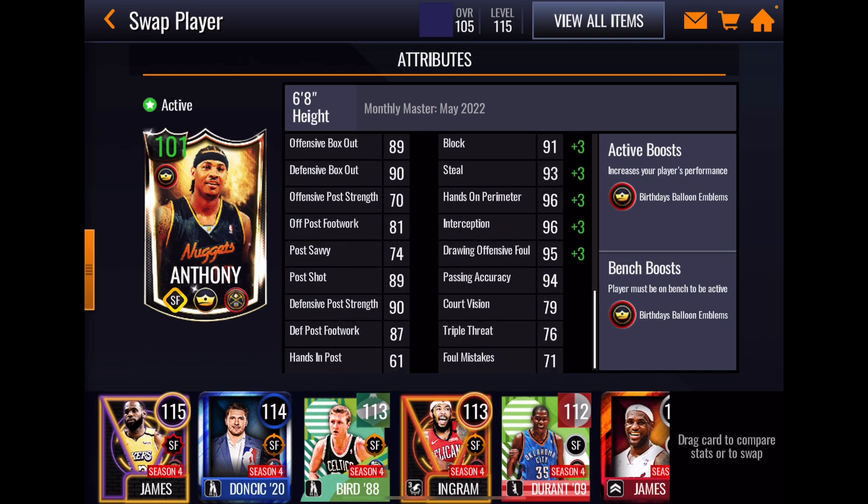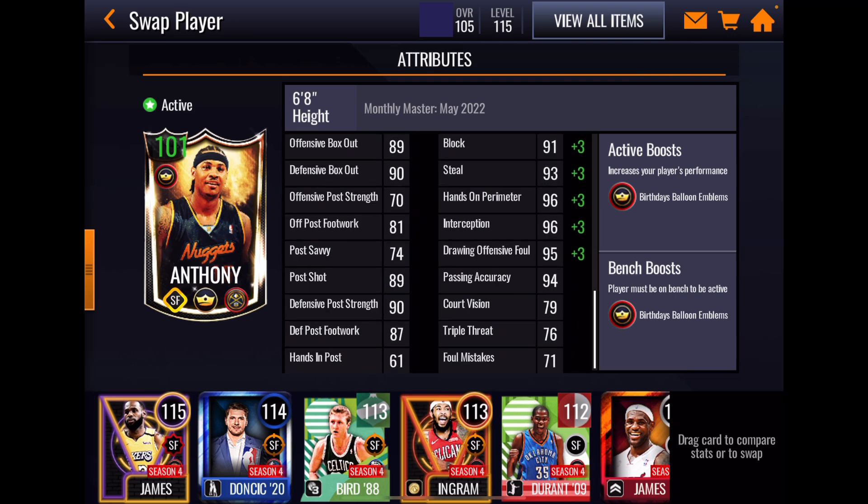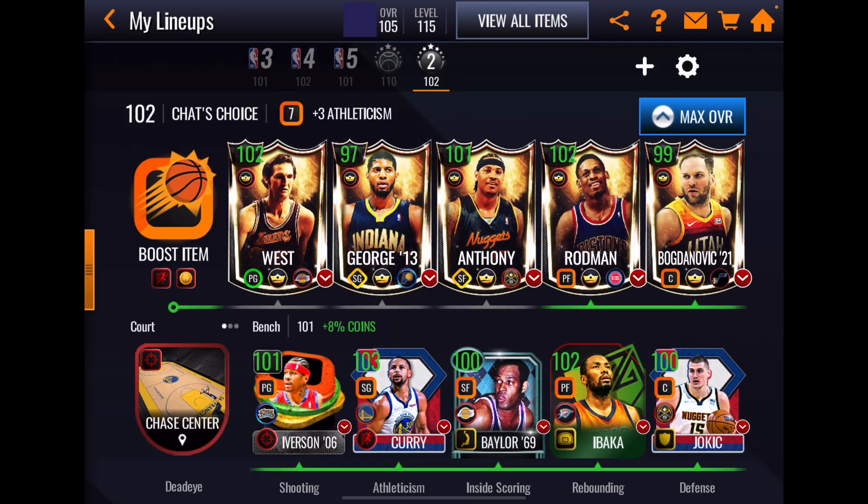Carmelo's perimeter shooting: 101 mid, 99 three, 98 contested, 100 touch. Then his defense: 97 on-ball, 91 block, 93 steal, 96 hands on perimeter, 96 interception, 95 drawing offensive foul — these are very high defensive stats. So the highest points for this card are really good athleticism, really good perimeter shooting, and really good defense. I'm very very hopeful for this card; any Melo card is going to be the one I want to get.